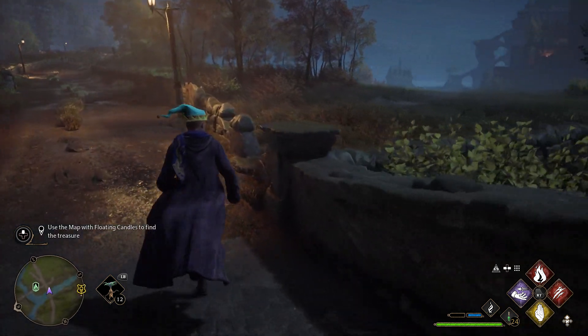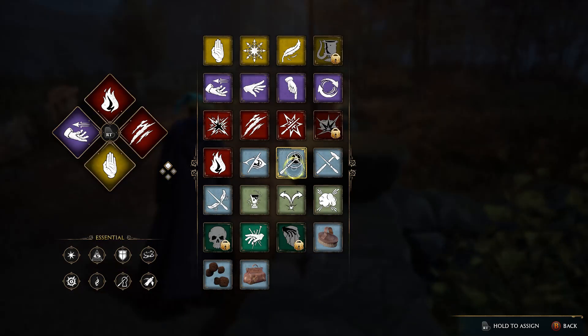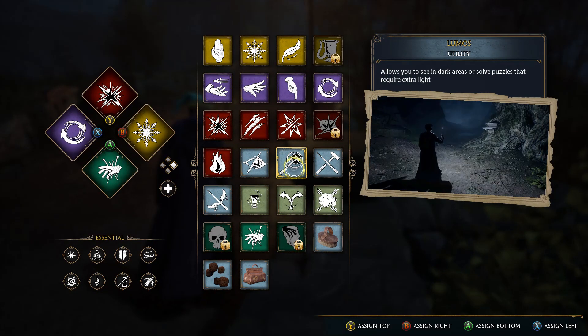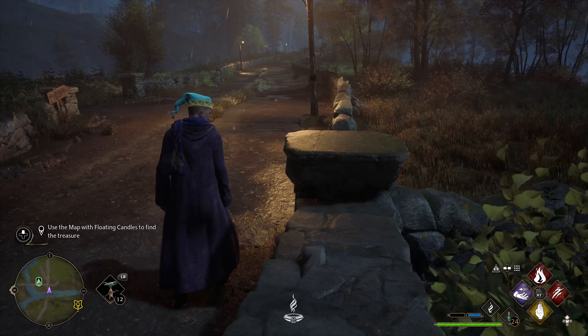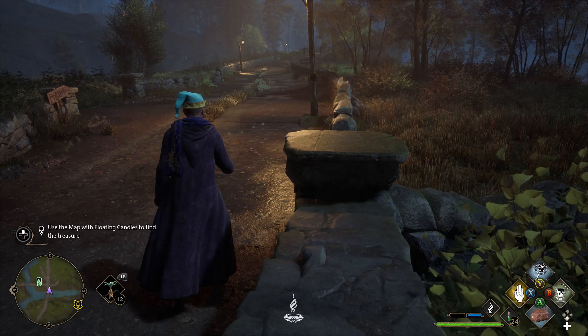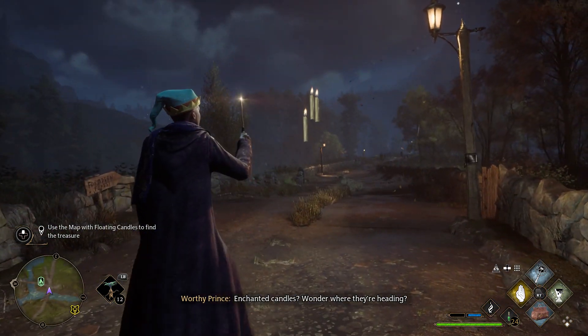Now go back over to the pillar where you picked up the love letter from and go ahead and activate one of your spells. That's what the wand represents on the treasure map, and it's going to be Lumos — because it looks exactly the same as the picture there for the spell. Go ahead and cast Lumos, and there are your floating candles.